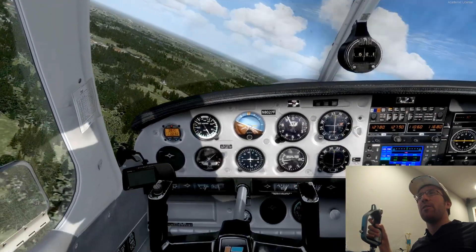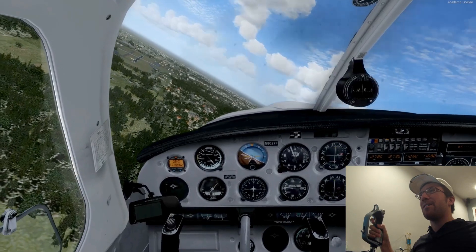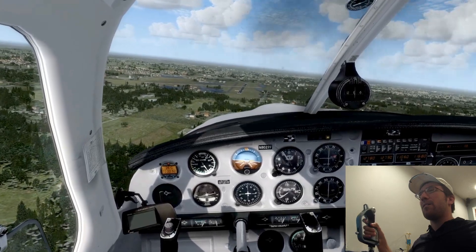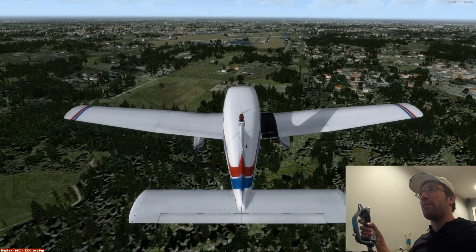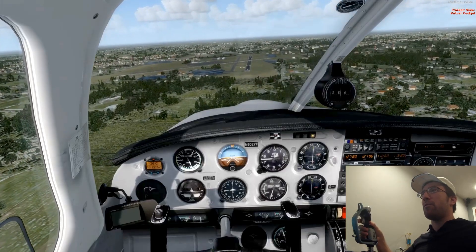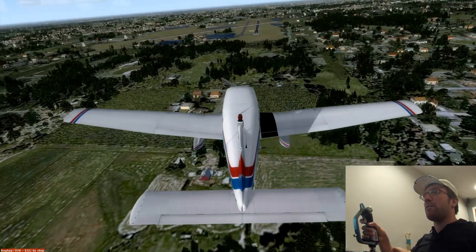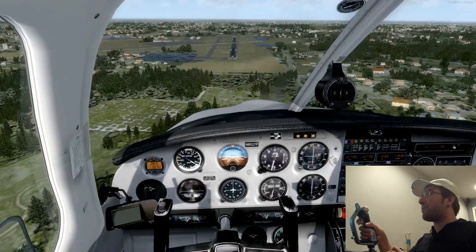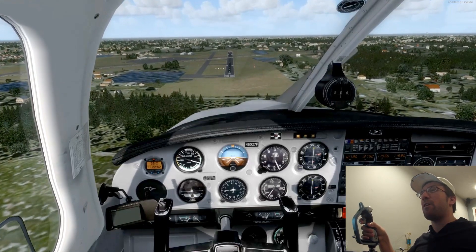North County Airpark, Warrior 8027 Foxtrot entering the 45 left downwind runway 08. This is my favorite feature of TrackIR — actually being able to look out and see where you are. Hold on, I see something weird... oh yeah, I think it's an oil leak, because it seems like it's going all over the windshield.